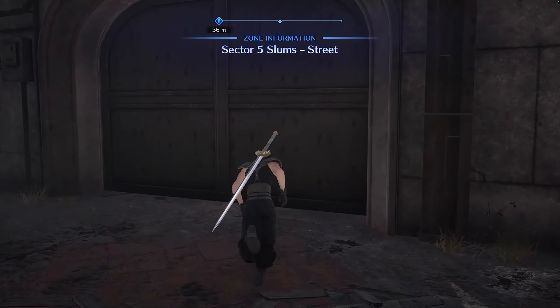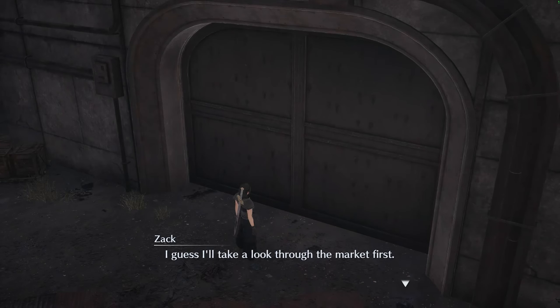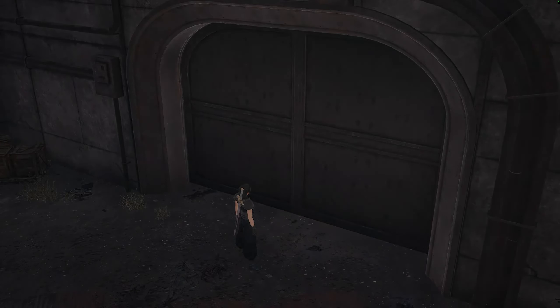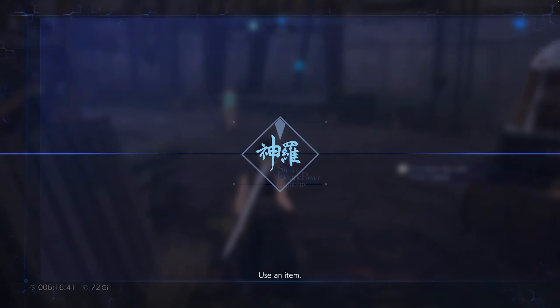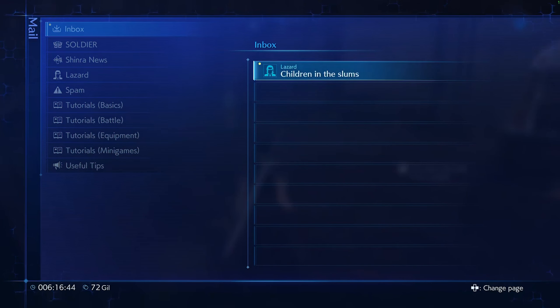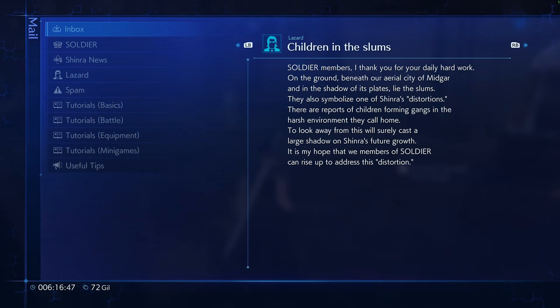How do I get back to the other side to speak with the kid? I'll take a look through the market first. New mail from Lazard: 'Soldier members, I thank you for your daily hard work. Beneath our aerial city of Midgar lie the slums. They symbolize one of Shinra's distortions. There are reports of children forming gangs in this harsh environment. It is my hope that we members of SOLDIER can rise up to address this distortion.'